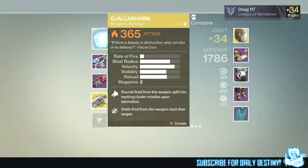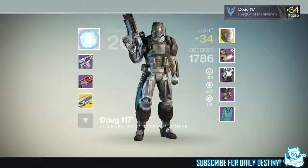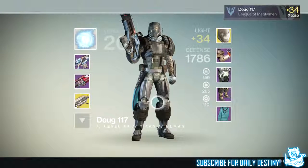That is my mate's level 34 Titan, which he reached in just a few hours. In my personal opinion, I'd say it's a little easy for people to reach light level 34 already, but I'm sure Bungie had this planned — especially with Trials of Osiris coming this Friday where light level does matter and does count. There are going to be loads of level 34s running around everywhere, including me.